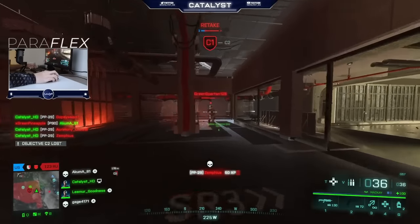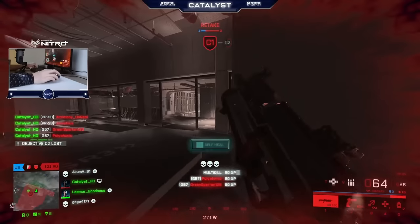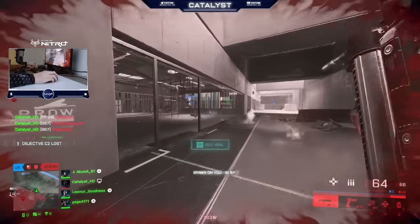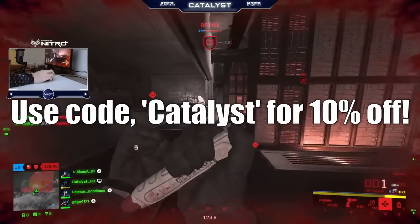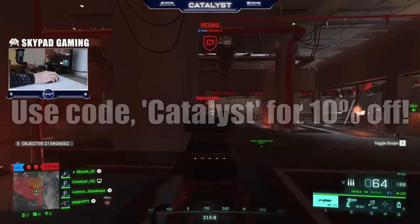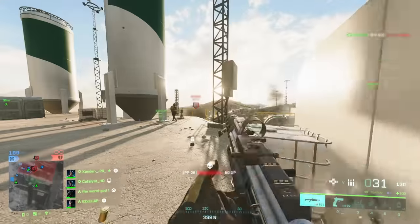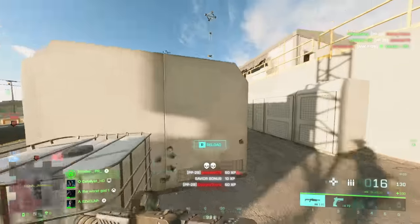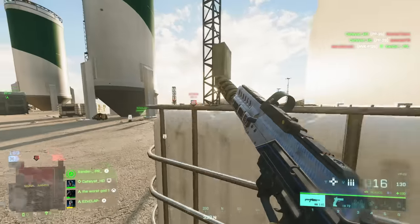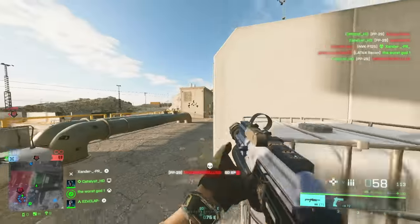I am very happy to announce that I am now part of the Skypad Partner Program. If you are interested in trying one, now is the best time — and if you use my code CATALYST at checkout, you get 10% off your order. If you're not in the market for a mousepad but still want to support me, head down to the description and click the referral link that will take you to the website. Clicking that link alone helps me. I recommend giving the Skypad a try. Big thanks to Skypad — now let's get into the video.